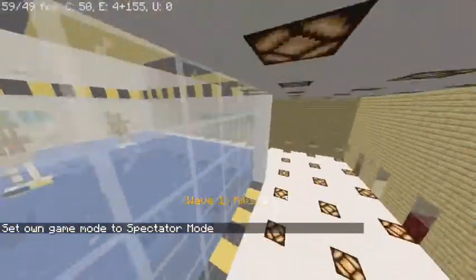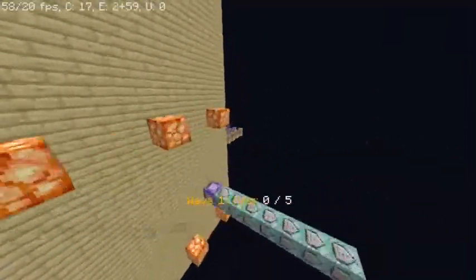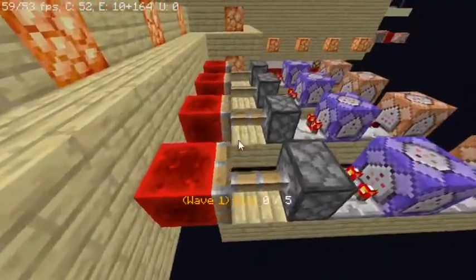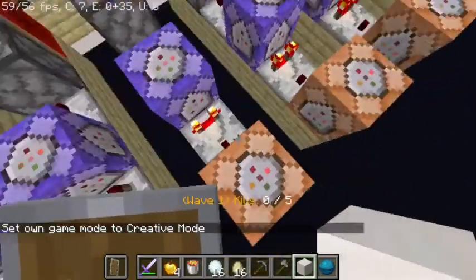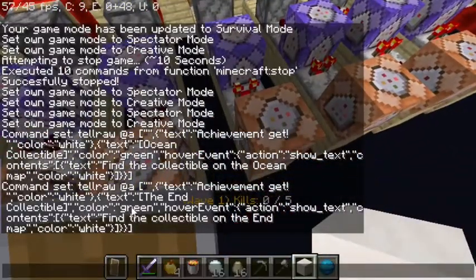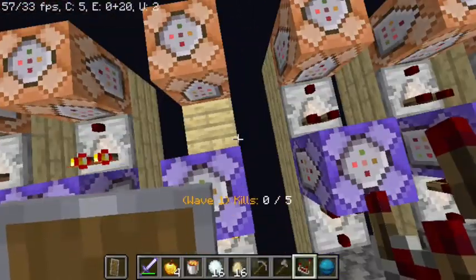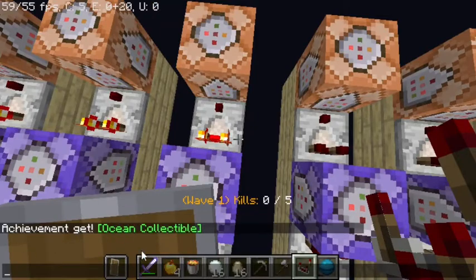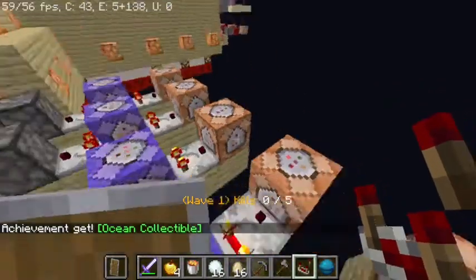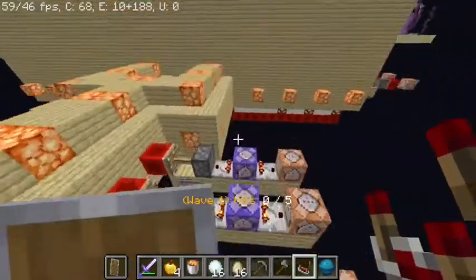Back in the trophy room, the ocean collectible lamp did light up correctly, but somehow the chat achievement message still didn't appear. I can manually trigger it — that's what it's supposed to look like — but it doesn't show automatically. If anyone knows how to fix that, please let me know. If you hover over the achievement it reads: 'Ocean collectible — finally collectible on the ocean map.'